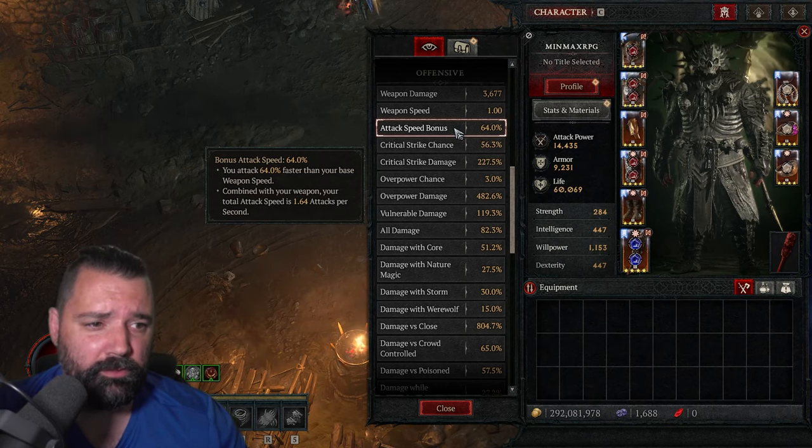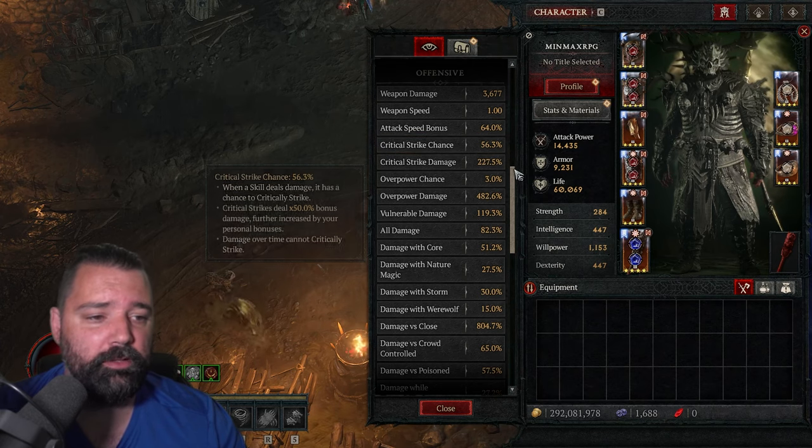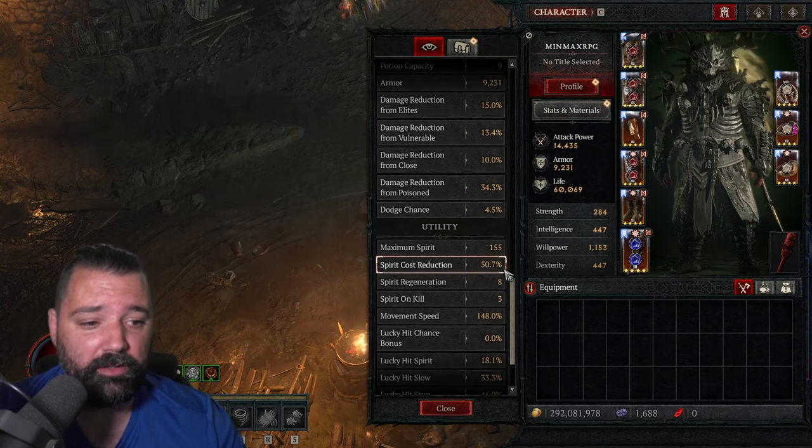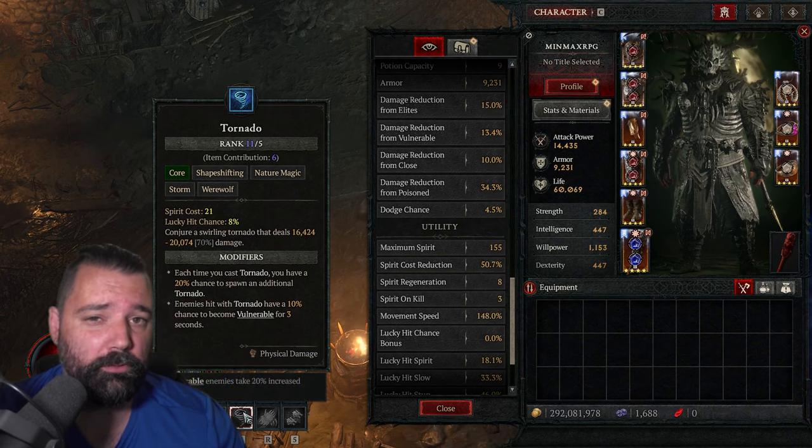Some of the more jaw-dropping stats are going to include a 64% bonus to attack speed, a 56% critical strike chance boost, and finally a 50.7% spirit cost reduction, meaning that our tornado only costs 21 spirit.